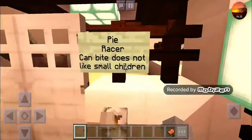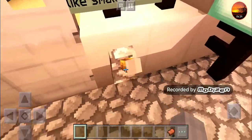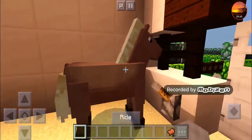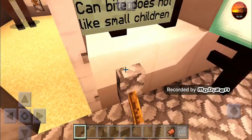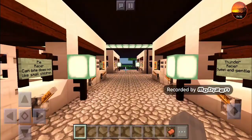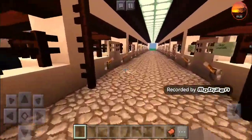Over here we have Pie — he's a racer, can bite, and does not like small children. You always have to have that horse that likes to bite! He is a really fast horse though, and he's owned by my sister.